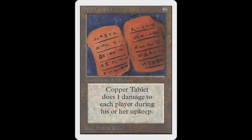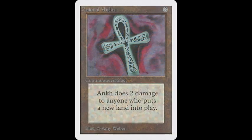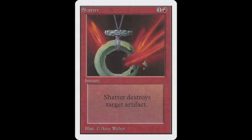Instead, he's chosen a full playset of Ankh of Mishra's. Ankh of Mishra says whenever any player puts a land in play, they take two damage. Looking at the list, I also see a playset of Shatters, and I think there's a connection. In old school you often have to deal with mana rocks — Moxen, Felwar Stone, Sol Ring.